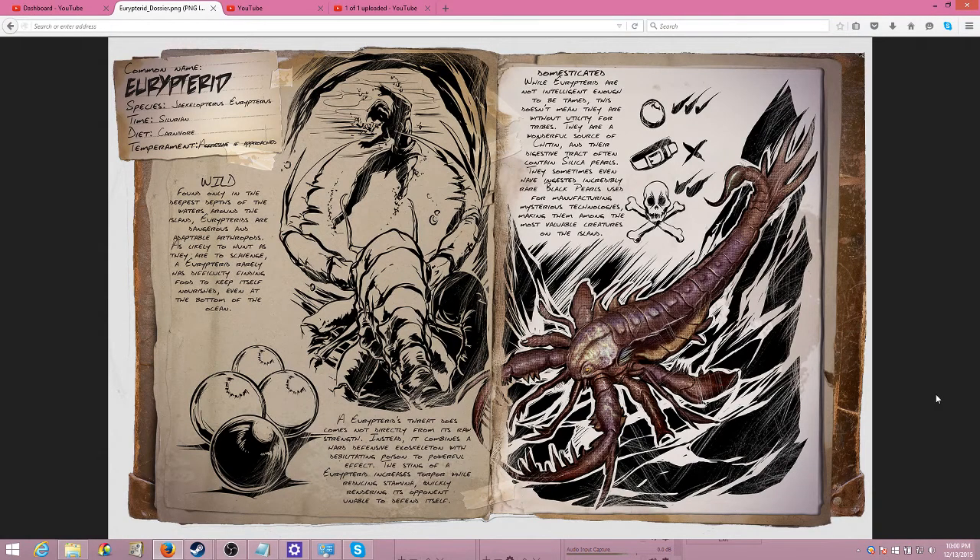Welcome back everyone, this is Sean Thomas and we are looking at ARK Survival of all dossiers. This is a dossier of a critter that has not yet released. This is the Ureterid, and it's going to be non-tamable.